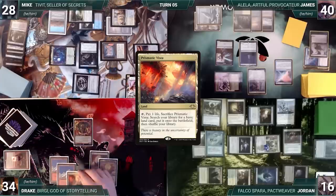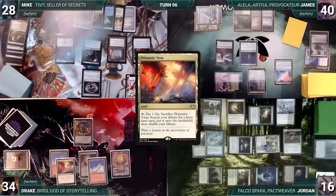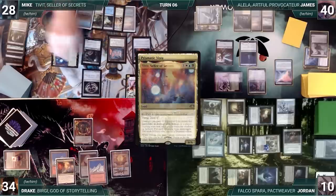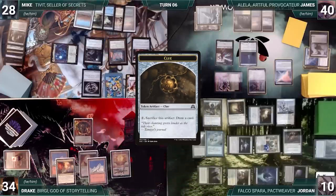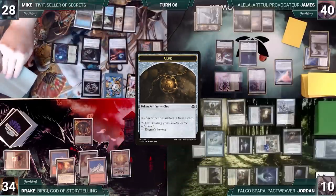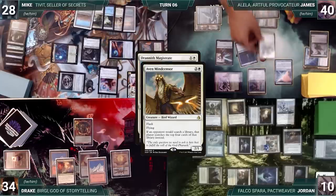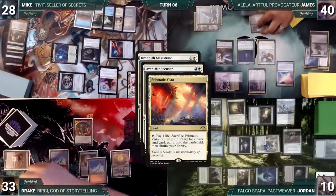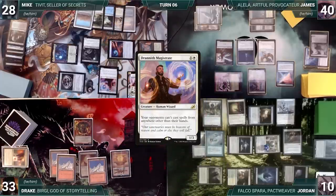Drake draws and plays a Prismatic Vista and passes. During Mike's upkeep, he wins his Mana Crypt flip. He attacks Jordan with Tivit; Jordan takes it. Tivit triggers and Mike creates three treasures and two clues. In his second main phase, Mike cracks two clues and casts Drannith Magistrate. In response, James flashes in an Aven Mindcensor. In response, Drake cracks his Prismatic Vista, fetching up a Snow-Covered Mountain. Then Mindcensor resolves, then Drannith resolves. Mike plays a Godless Shrine tapped and ends his turn.